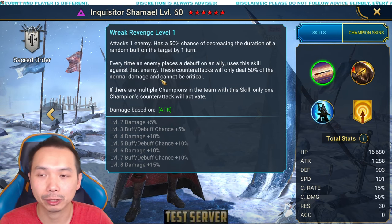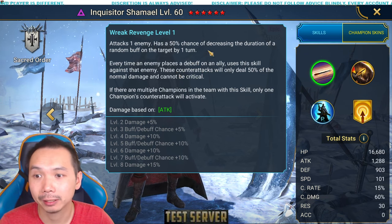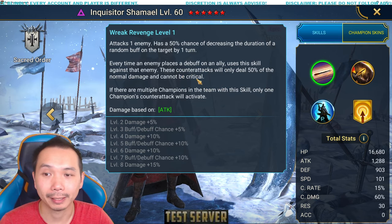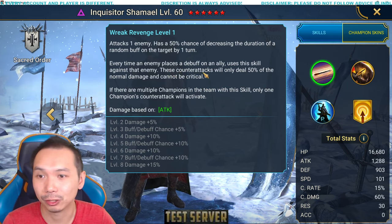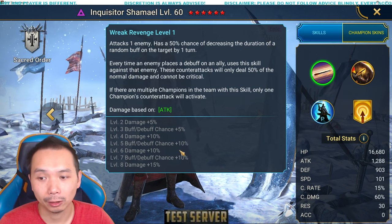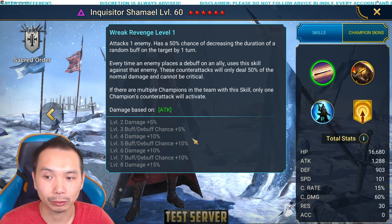The big thing here is this conditional ability: when an enemy places a debuff on an ally, you will counterattack and deal 50% of the normal damage with this A1. This skill can actually work against, for example, Fire Knight — if the Fire Knight places debuffs against you, you can use these counterattacks to bring down the shield. So it's actually a pretty decent A1, with a lot of books going into it and some damage into this skill as well, which is pretty good.